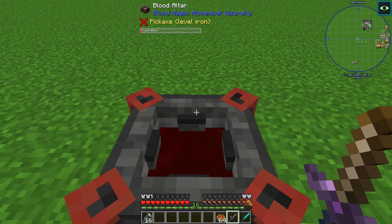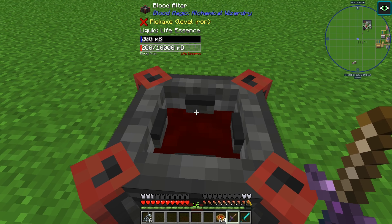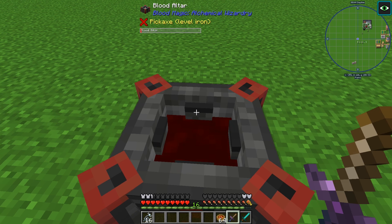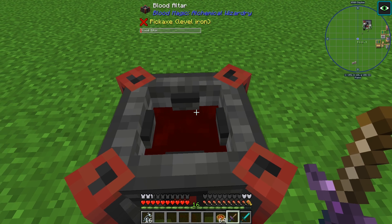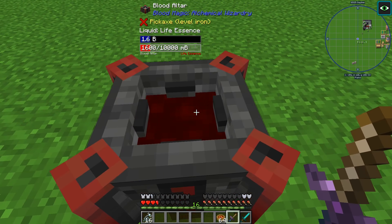Looking at the blood altar, you can see the amount of blood that is in it. When you start to fill it you might see it disappearing, but don't worry. This is because there are two separate inventories for the blood altar. When you automate it, it technically can't take out of the visible tank — it gets filled into another tank. That tank can hold one bucket of blood or 1,000 millibuckets. If you remove the blood altar and then replace it, that tank will now be empty and will need to be filled again. But once it's filled, no matter how many times you fill it, it will not drain and you have all your blood available.